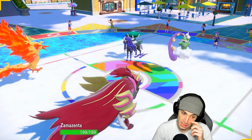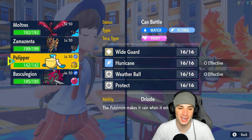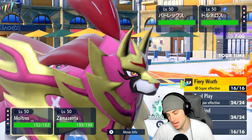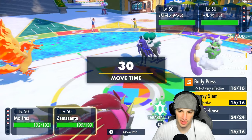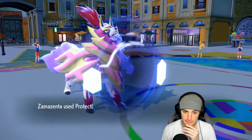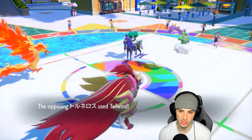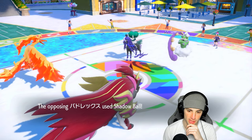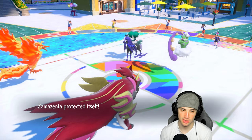We do have the rain squad as backup. I could use Fiery Wrath, but I think I should Tailwind here. For Zamazenta — do I Iron Defense or Heavy Slam? I think I'll just Protect to soak up some shots and see what they want to do. He goes for Shadow — we block it with Protect. Tailwind for Tailwind, big-time protection.